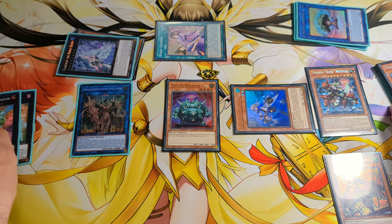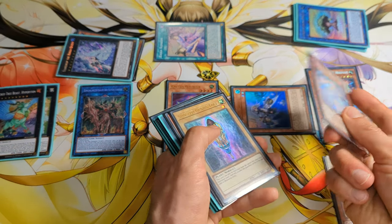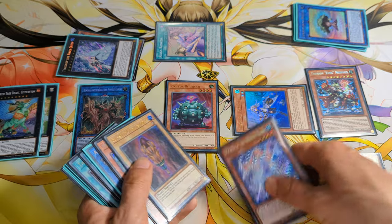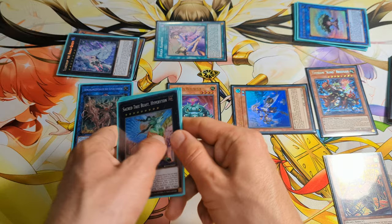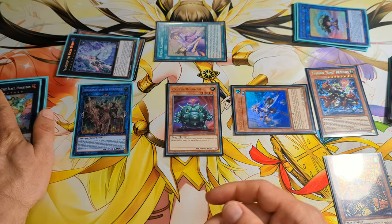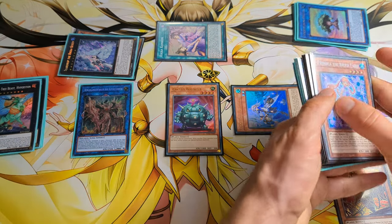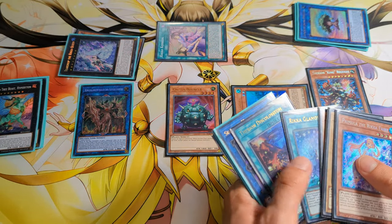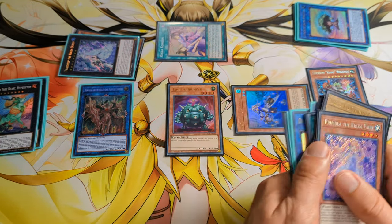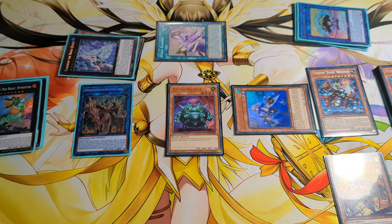Monster negate — we can even equip Hyperion with a monster because we activated a monster effect. Teardrop is a tribute. Rika Konkon can tribute our opponent's monster. We have Rika Princess as a monster negate, Regulus as an omni negate, and Rika Petal as a follow-up. So this is basically an FTK for our opponent.